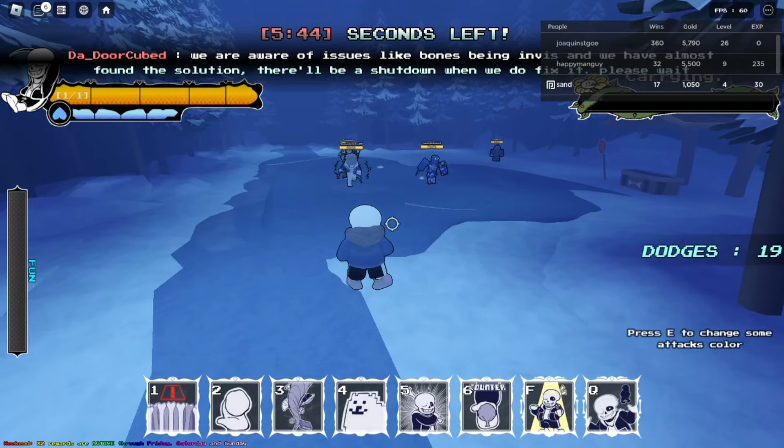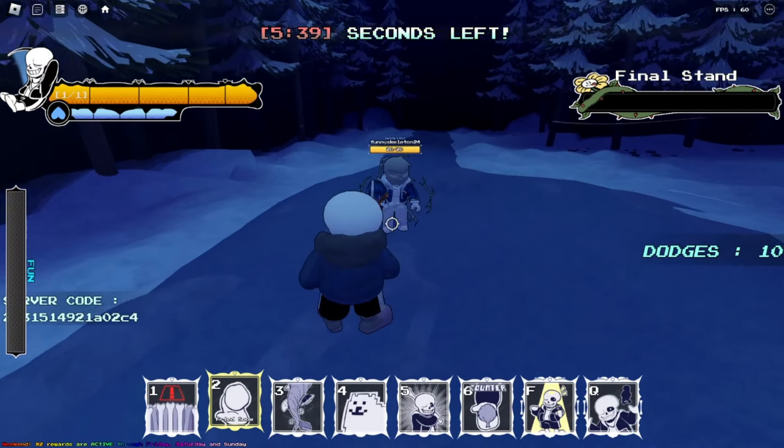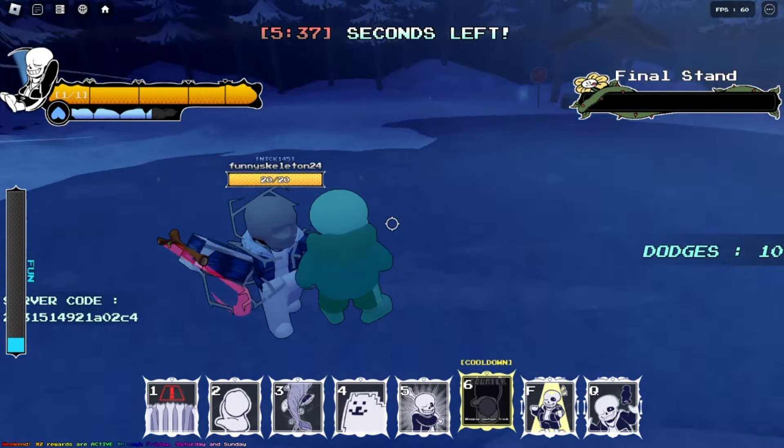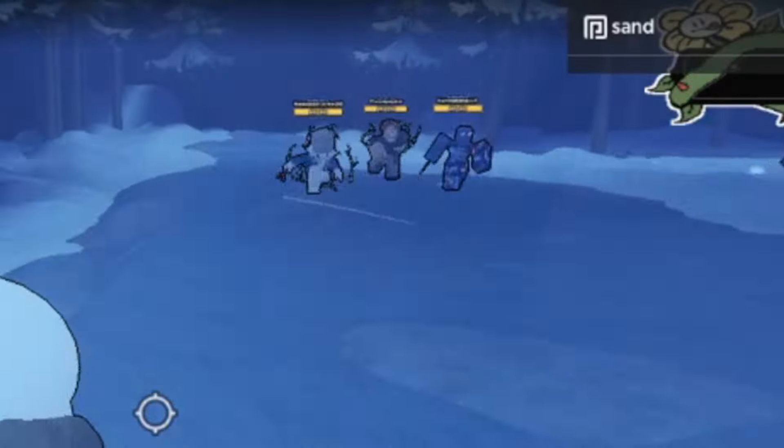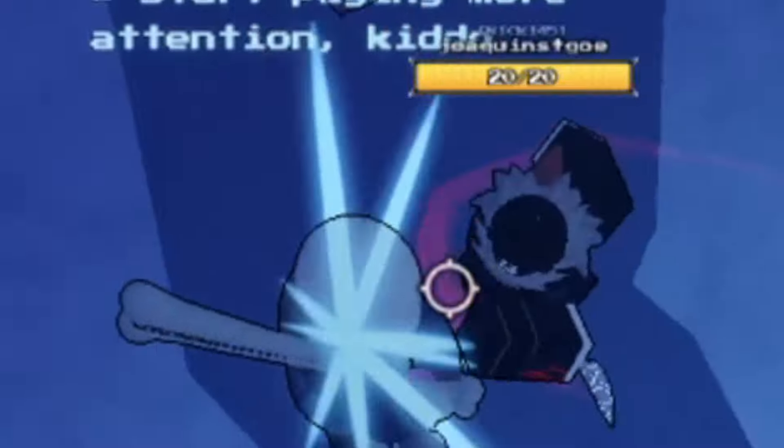It's very common for characters like Pacifist to get rushed. However, there's an easy fix to this. I would recommend taking use of the counter and teleport, since they're very good for getting out of stinky rushers' grips. Or one more thing you could do is just slap them with the bat.